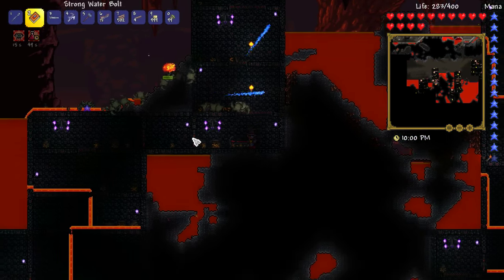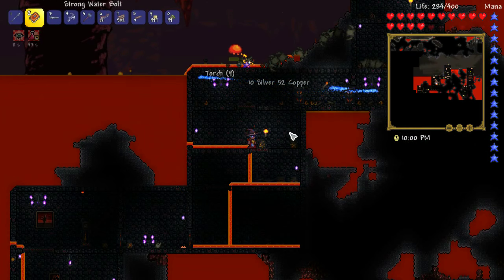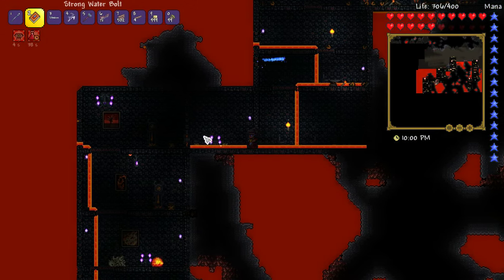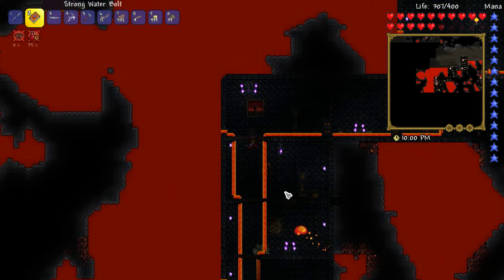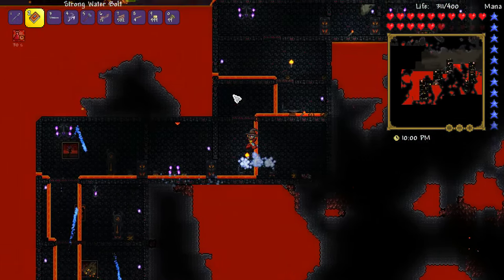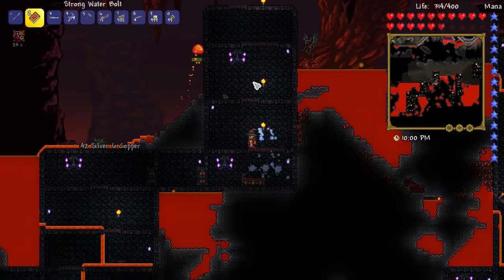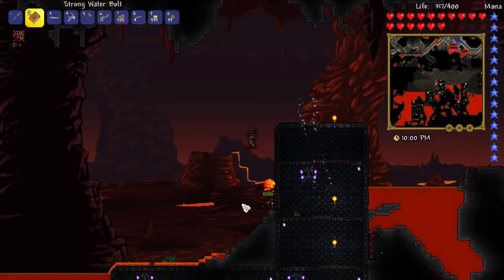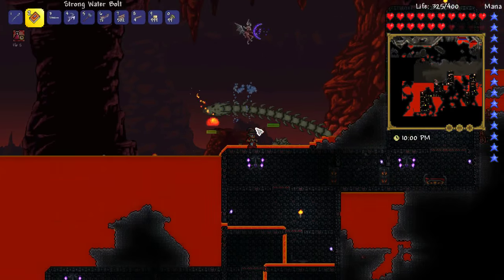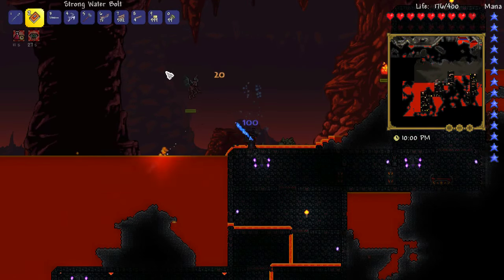I might switch to some waterbolt action. Okay this is cool. Shadow chests - I think they tend to be on the top of buildings in my experience. Alright, there's nothing too special in here. I shouldn't kill those slimes down there - I'll get lava everywhere. So let's make our way back to the top. I've got a royal gel - let's get that equipped. Slimy's not trying to kill me anymore, it's a nice feeling.